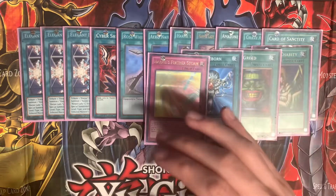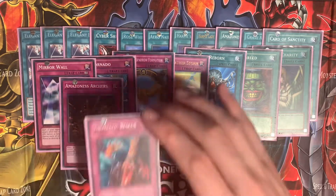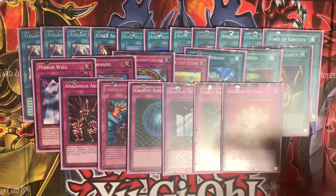Under her traps, she has a Harpy's Feather Storm, a Harpy Lady Sparrow Formation, a Dust Tornado, a Mirror Wall, an Amazoness Archers, a Dramatic Rescue, a Gravity Bind, a Nightmare Trimere, Fairy's Hand Mirror, and a Shadow of Eyes.